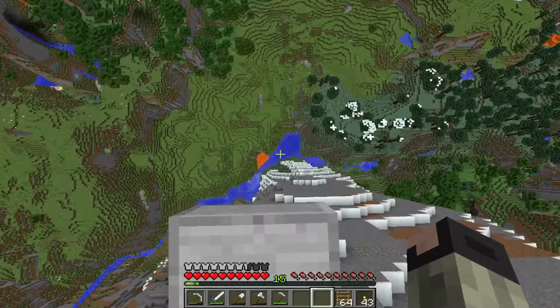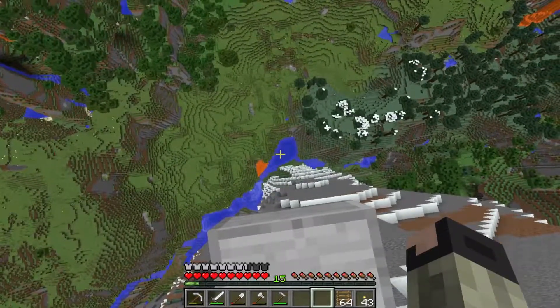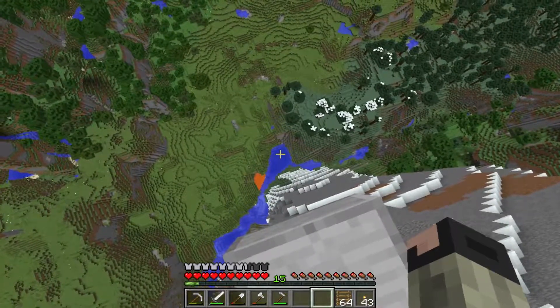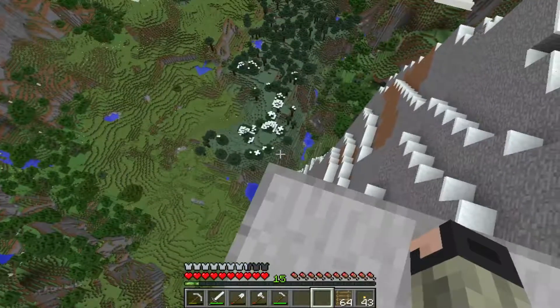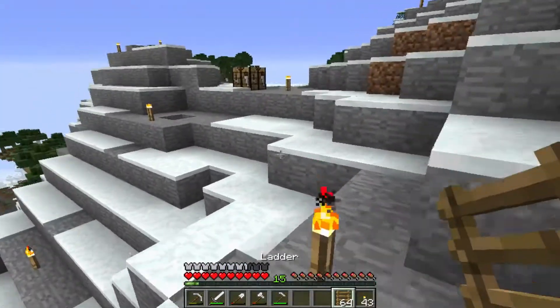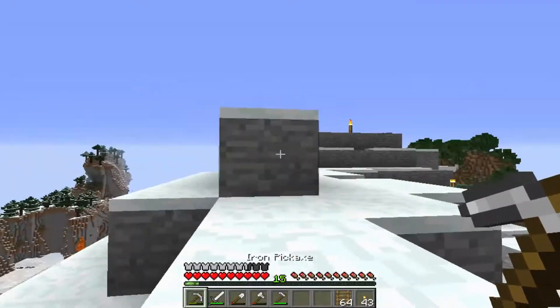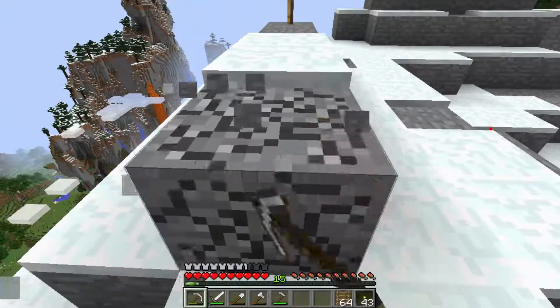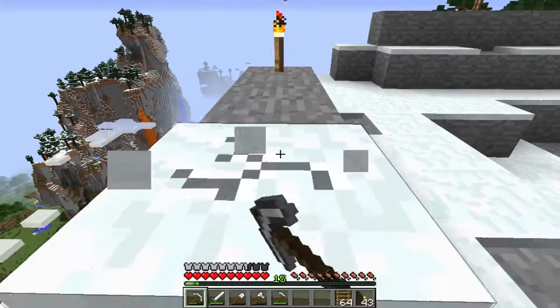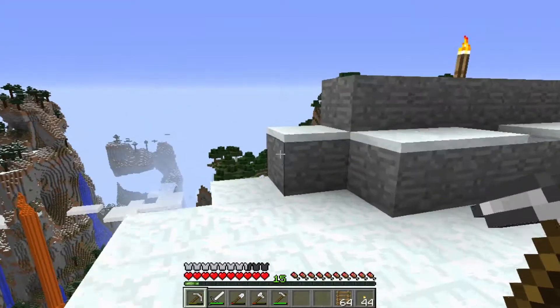If I drop here just straight down, I think I should be able to make it, especially if I kind of aim this way. I think this side of the mountain over here — I'm going to level this out a bit so that it's a bit more build-upon-able, which is now an actual word: build-upon-able.